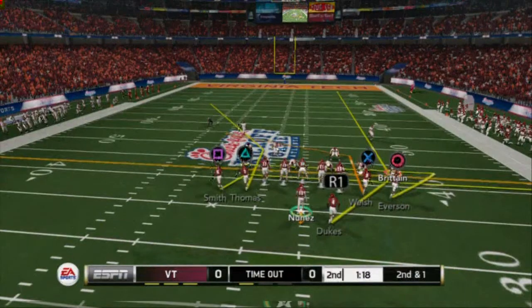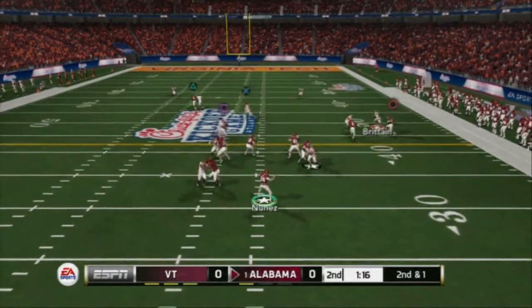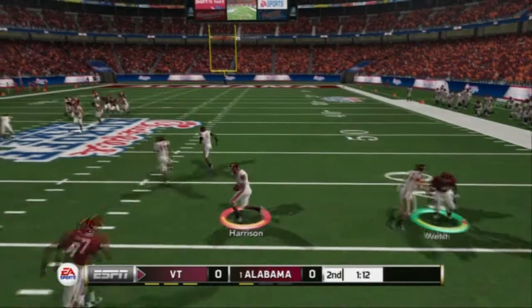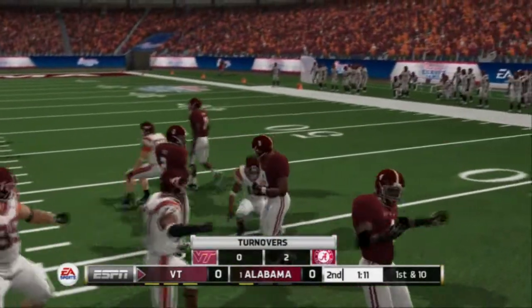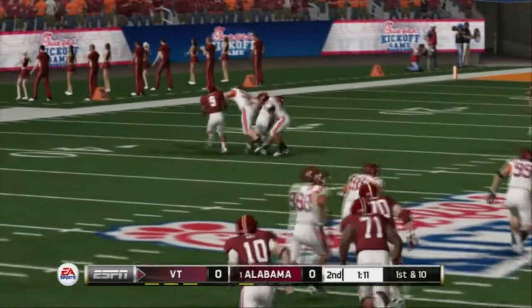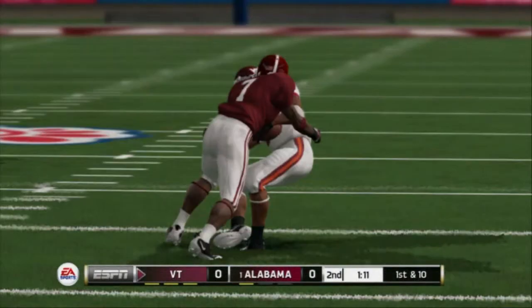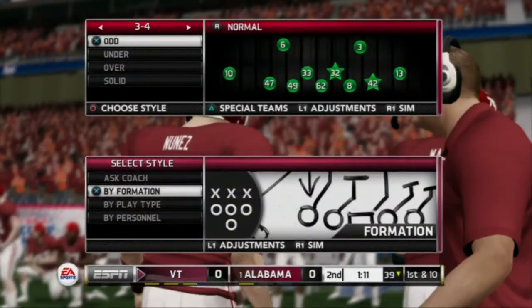Your next read on this play is going to be triangle's route to the outside. When you pass lead this route, you want to throw it with a pass lead down to the outside and then click on — you have to make a user catch, because if you don't, 100% of the time they'll pick that. That route is not really a man beater; it's not designed to beat man. It's mainly a zone read. You're going to have to click on and make a user catch, otherwise you're going to get intercepted.